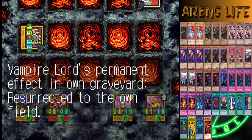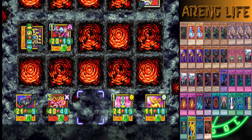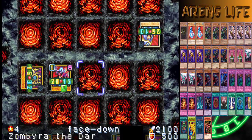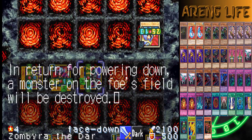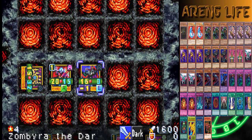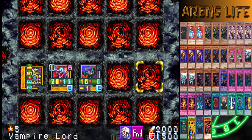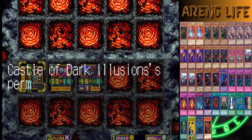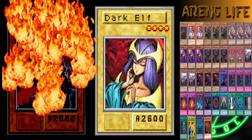It's my turn — attack, get absolutely wrecked! My turn. Vampire Lord's permanent effect gets him summoned. Castle of Dark Illusions' permanent effect puts everybody face down. I don't have traps right now, but I'm gonna go for Zombie of the Dark — activate his effect, he powers himself down and wrecks their monster. A minus one basically means 500 life points, so we're able to attack for 2k.